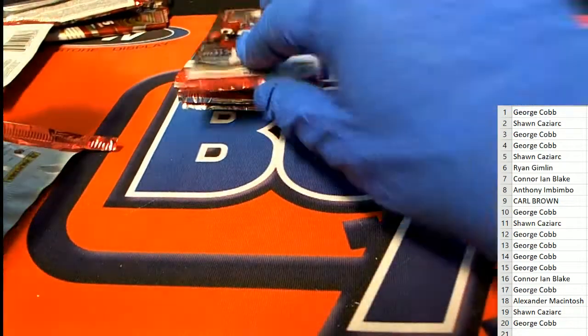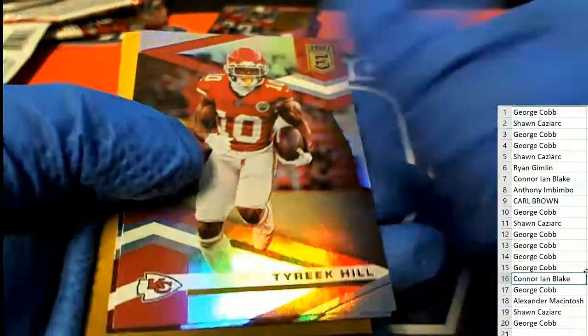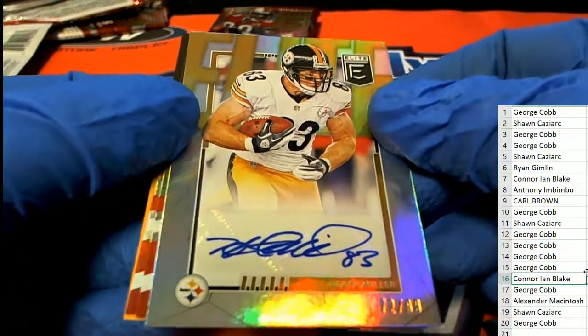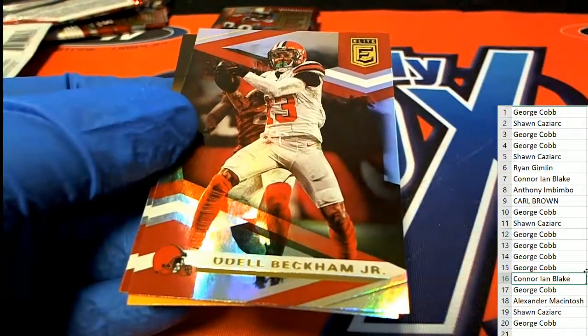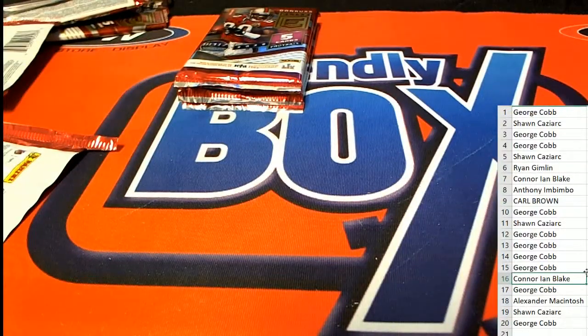Pack number 16 now for Connor. Good luck in the break, good luck winning an extra box. What is this? It's a Heath Miller - Steelers. 72 is the number, so this isn't going to win you a box, but man - Heath Miller auto is a pretty good way to come out in the box break. That is awesome. Steelers tight end - he's going to be a Hall of Famer. Heath Miller will be. He's a crafty veteran. I've always liked him. He went to Virginia and has always been really good.